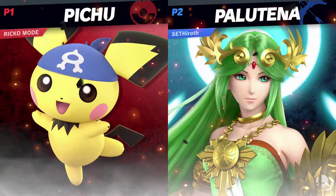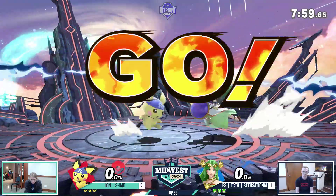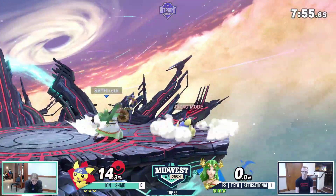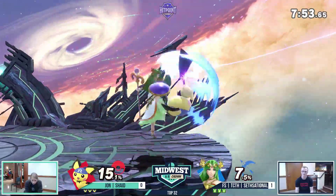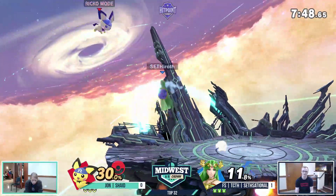Last hit, last stock, dude. Final Destination — that's a typical counter-pick for Pichu. Alright, FD. Pichu really likes this stage — nowhere to run from those thunder jolts. The Pichu nerf — I'm already noticing it. All the electric attacks do about 1.5 times more self-damage to Pichu.